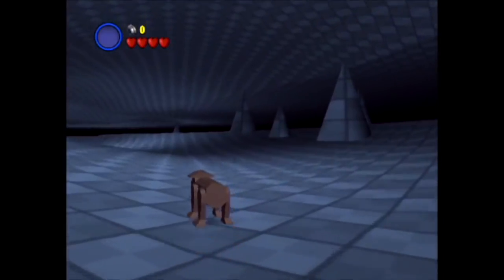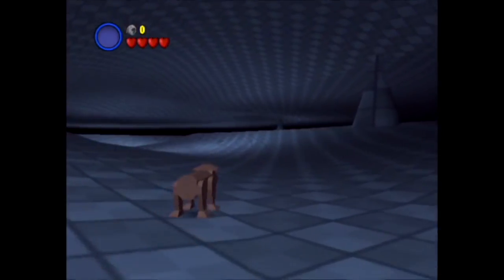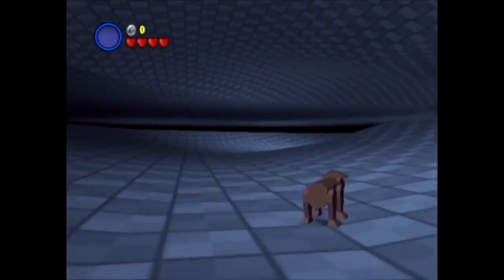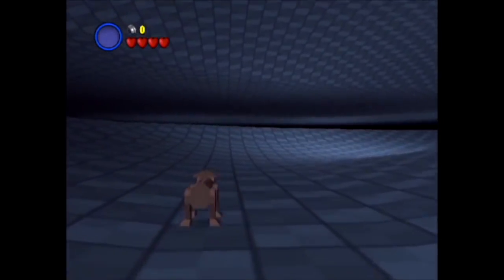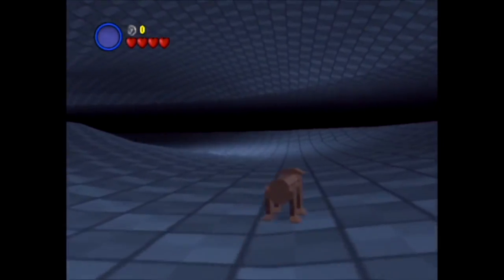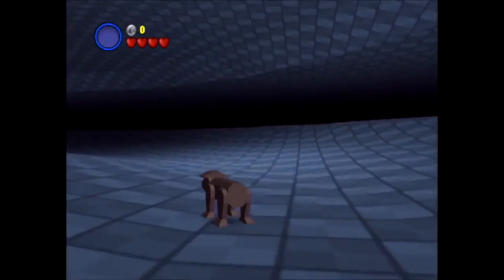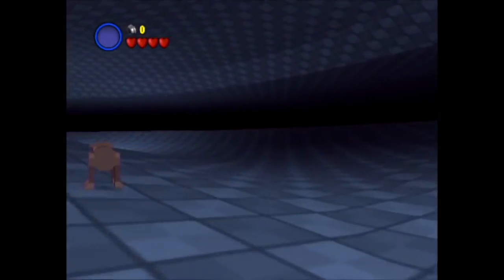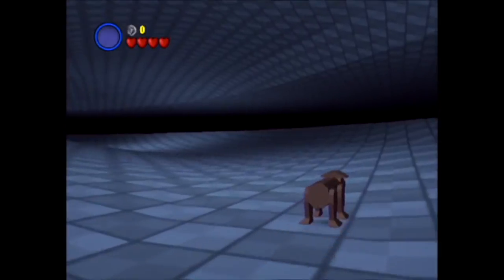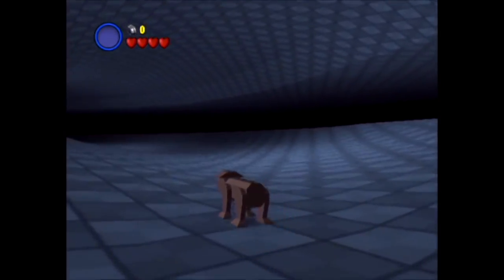This is how a level looks when it's incomplete and there's no art in it - we call this a block-out. So this would be the underground section where Obi-Wan is chasing Grievous through the caves and caverns with stalactites, hence the low ceiling. But again this looks like it's just a camera block-out - no geometry has really been built for this yet.